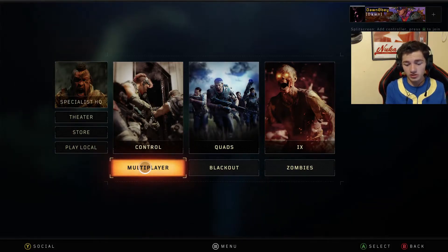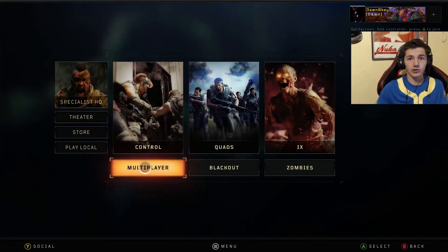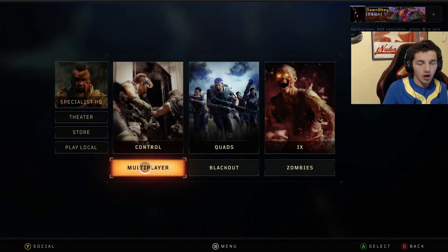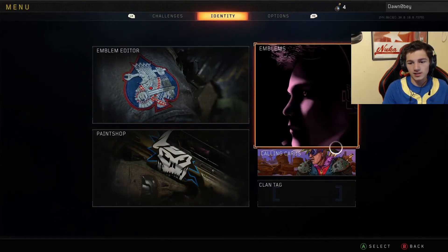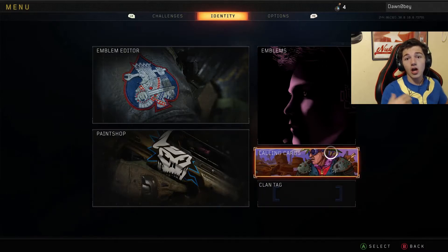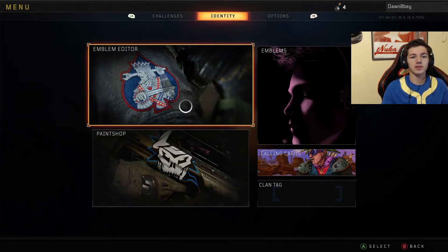If you guys do enjoy, leave a like down below, share, and subscribe to my YouTube channel for more helpful tips like this one. This is kind of going to be a series I do on Blackout where I do a whole bunch of small but helpful tip videos. Hit the Start button, go over to Identity, and boom — just like that, it says Clan Tag. Go ahead and name it whatever you want. You also have your emblems, calling cards, paint shop, and emblem editor all there as well.